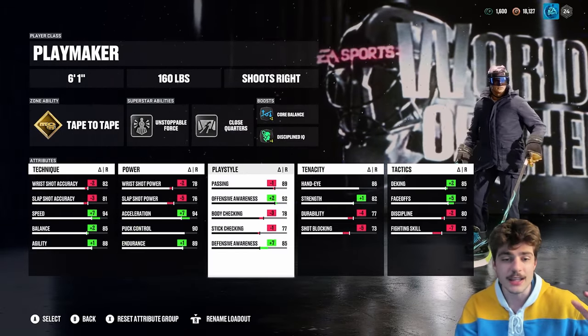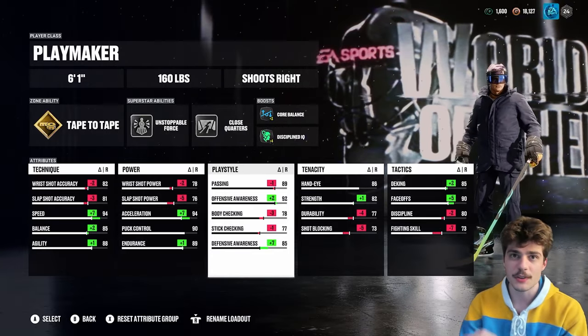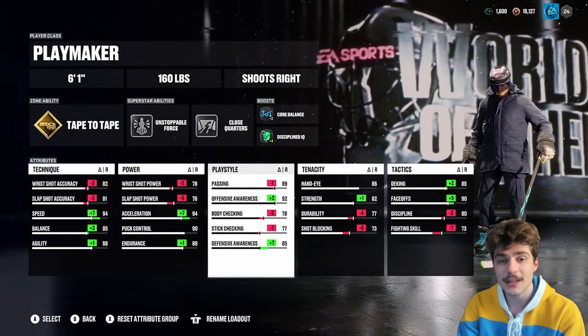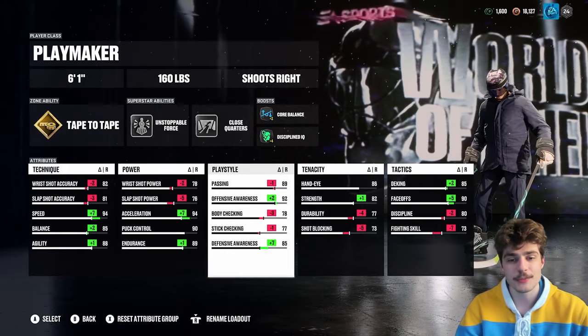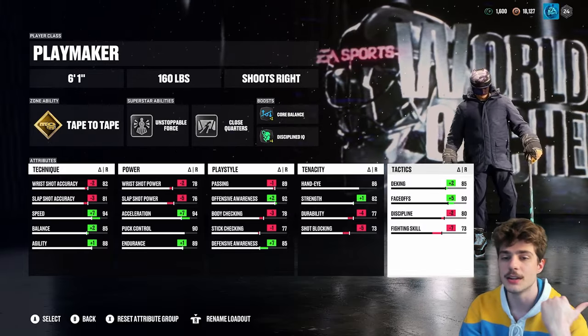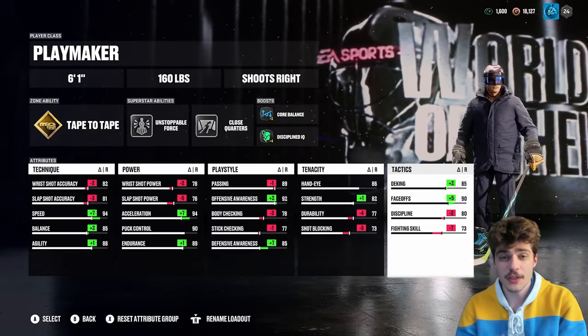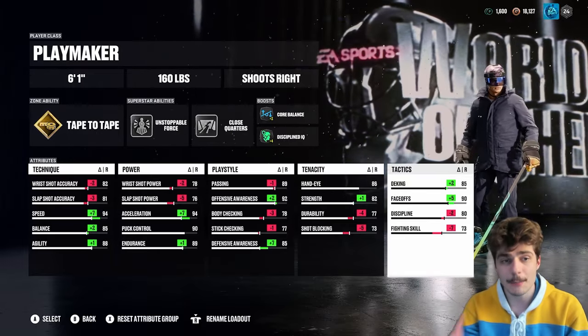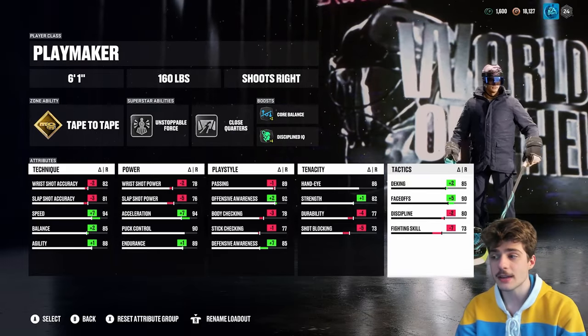You're also rocking 85 defensive awareness. I kind of made this build with center in mind — you can see I also have the faceoffs up. But if you're not playing center, don't worry as much about defensive awareness, don't worry about faceoffs. Take those down and bring deking all the way up. Other than that, there's nothing else to talk about for this build — you can copy it all down.